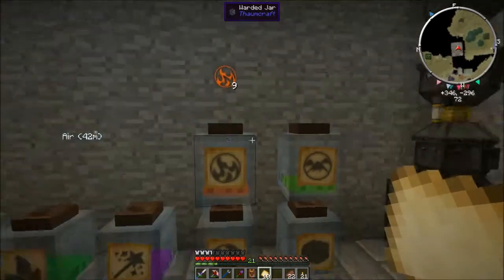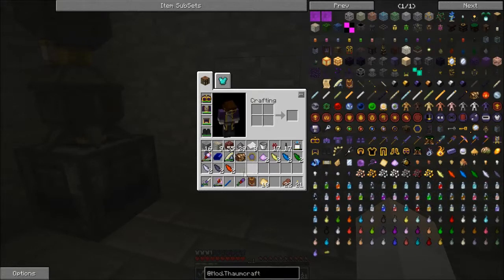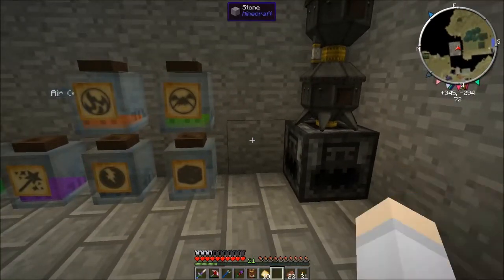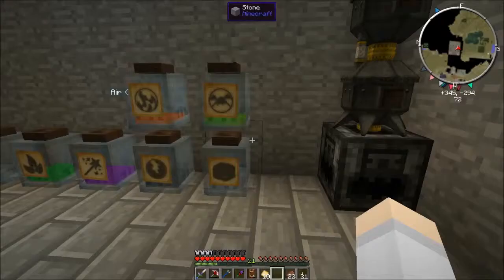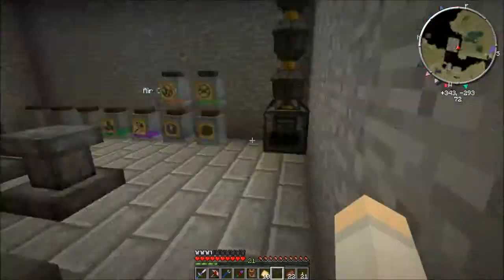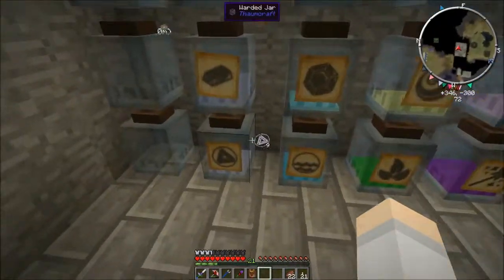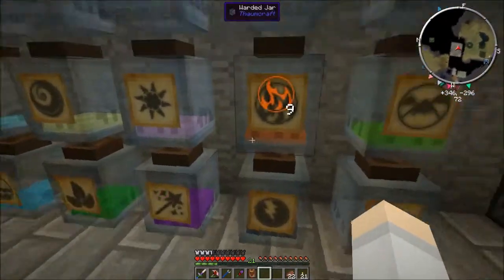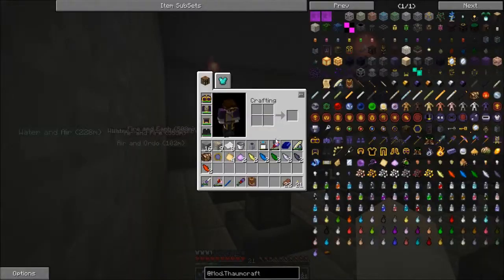I have four of them. I have fire and water, though I have no idea what water is in - I might just use shards for that. Gunpowder has fire and Perdita, which I have already. I've smelted down the rest so I now have nine Ordo, nine water, nine air, nine magic, nine fire, nine lightning, and nine earth. That should be everything that I need now.